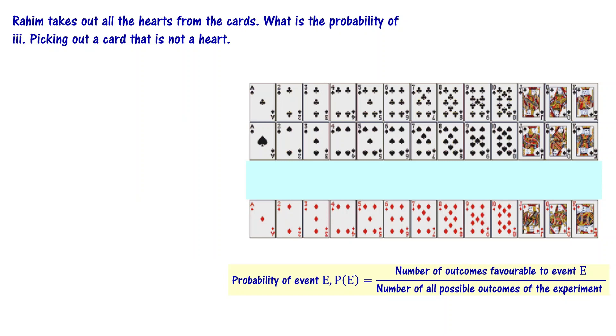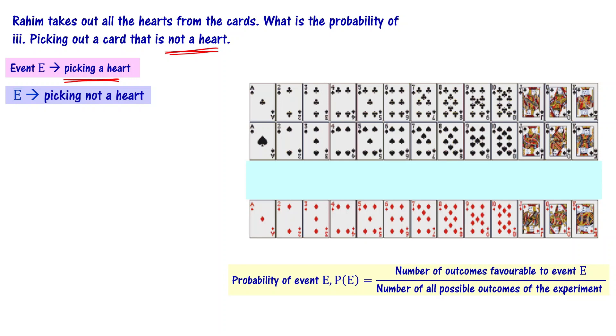Let's see the next part of the question: picking out a card that is not a heart. If you look at it, 'not a heart' — we can use the idea of complementary events. Let event E be picking a heart. Then picking not a heart is the complement. Probability of picking not a heart — E and not-E are complementary events.